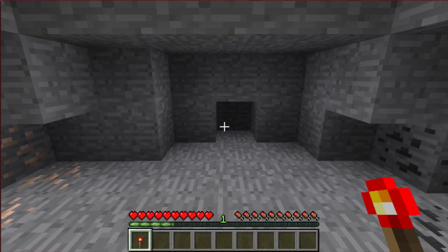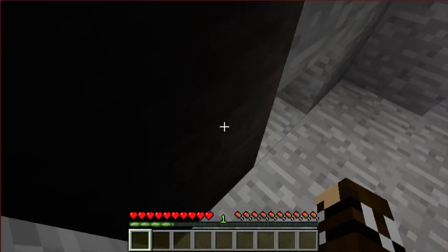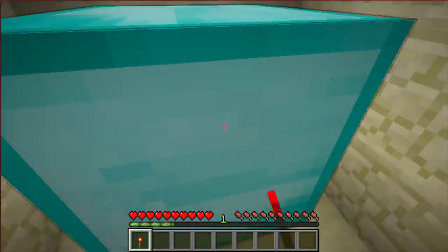I'm here in this cave, and all I have is a redstone torch. Secret entrance! And look, my diamond block is here.